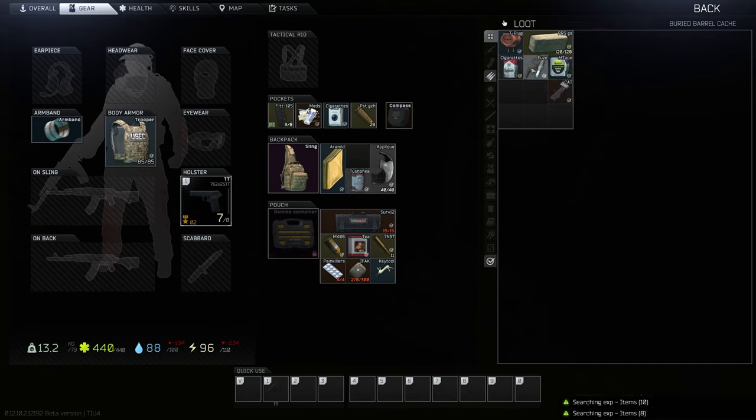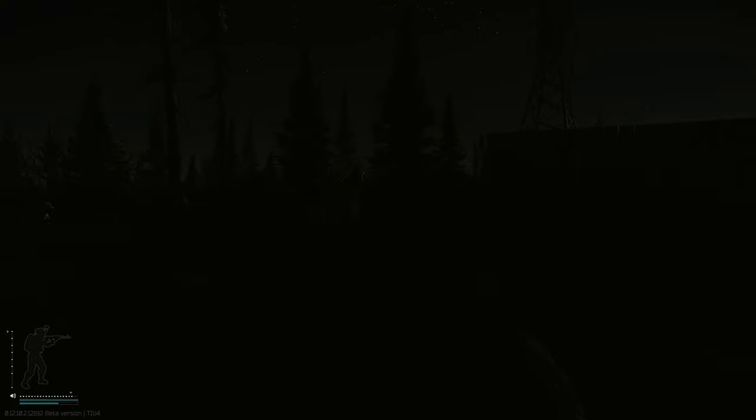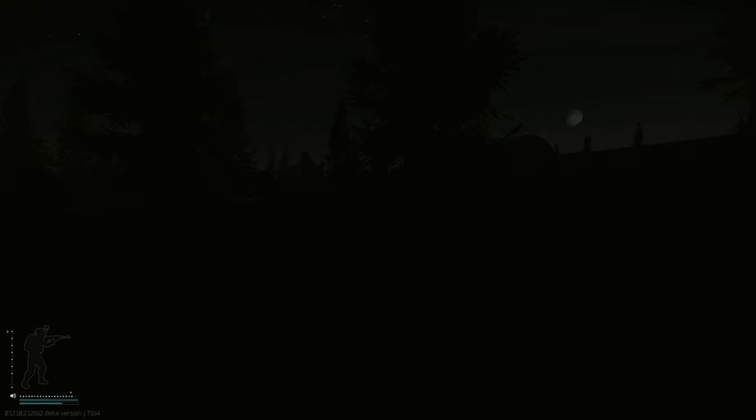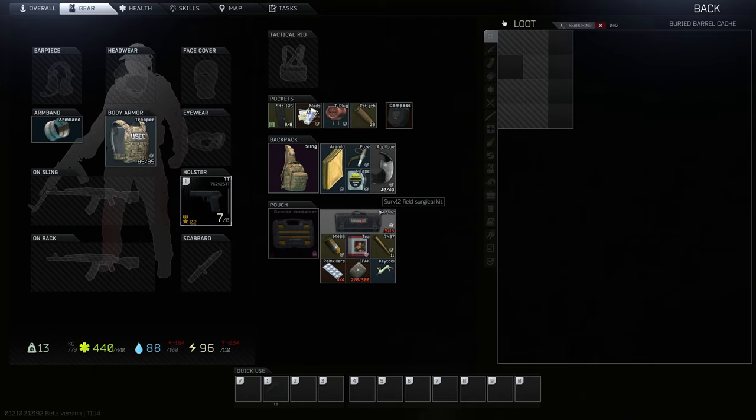We're going to be swapping things out as we find more viable items. We can switch that out for the cat, maybe Tushonka, switch that out for the measuring tape. Everything else is kind of iffy — we can take that T-plug and just keep it moving. Where we're at right now is on the opposite hill from where I was just at. We're actually overlooking the newer gas station, across the hill, and we're looting another stash right behind these blue fences.